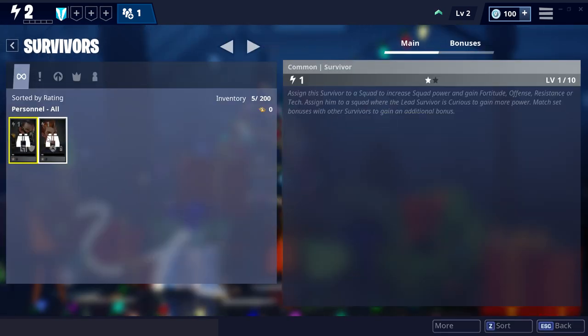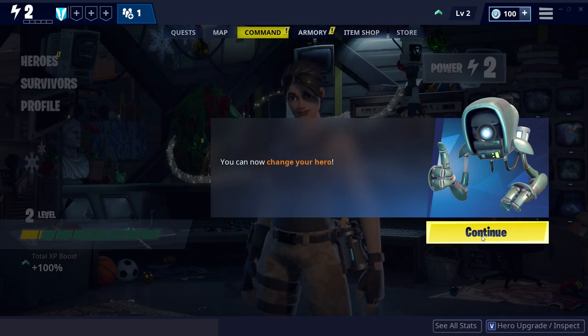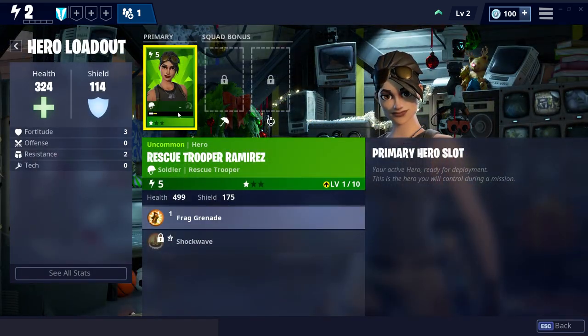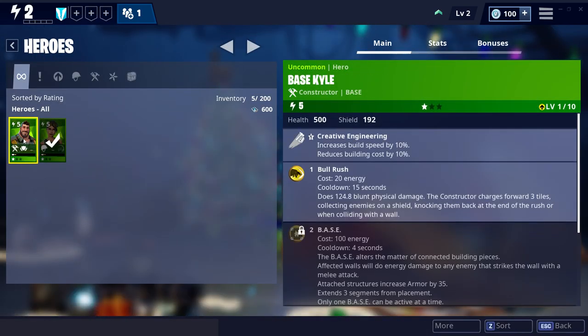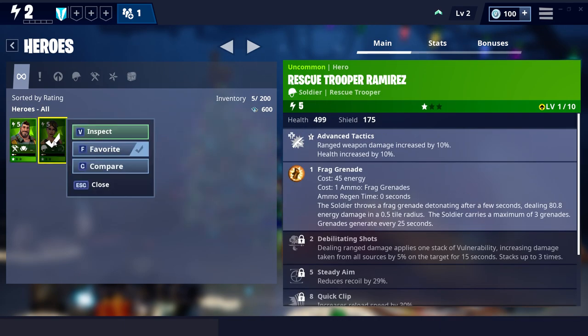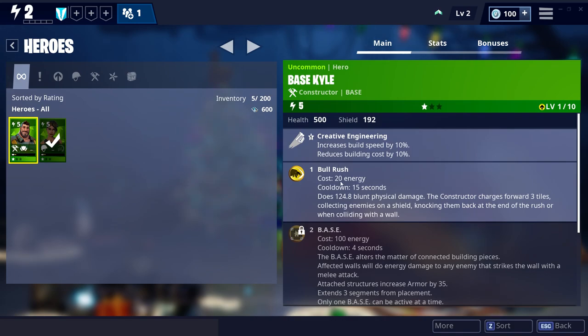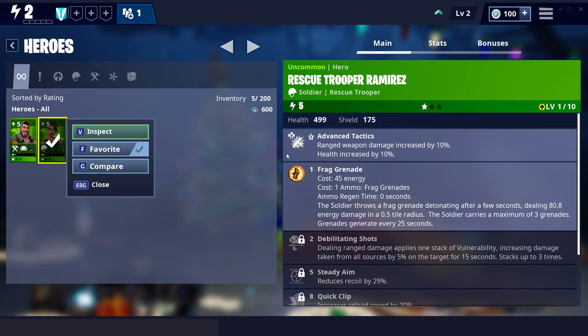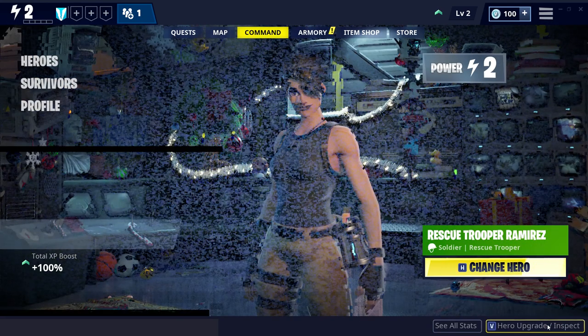Let's go back. You can now change your hero — so right now we're this person. I don't remember what she's called, but I guess we can change her out with another person. I like being her right now, so I think we're going to leave that. She has advanced tactics and frag grenades — that's always useful. I think that'll be it for that.